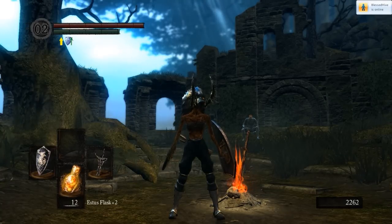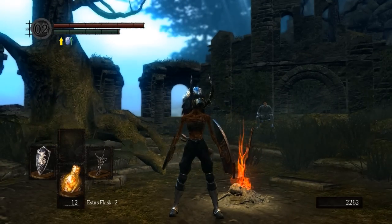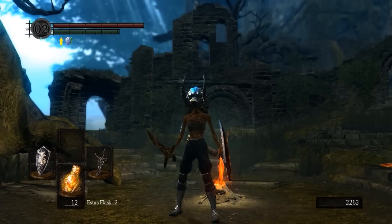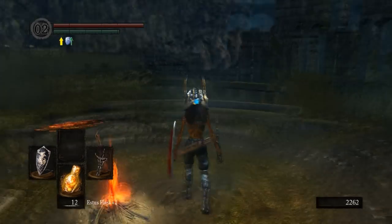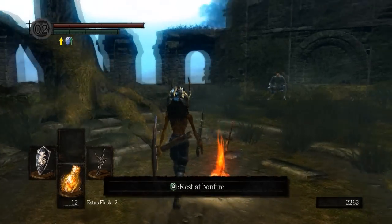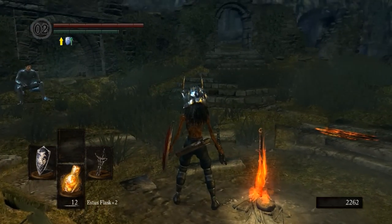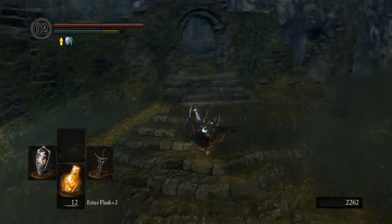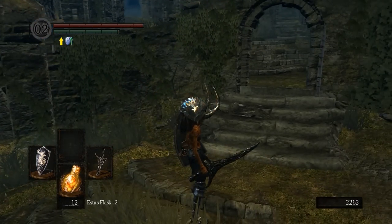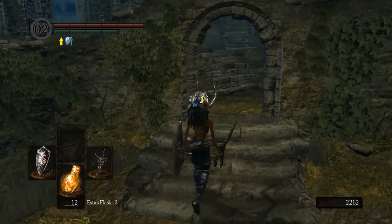Hello everyone, Sergeant 274 back with part 8 of my beginner's guide for new Dark Souls players. Last time we pretty much cleared out the chapel in the Undead Parish — we took out the Chandler, freed Lautrec, then pushed Lautrec off the edge of the cliff to get his ring, the Ring of Favor and Protection. We equipped that, then went back to the Undead Asylum to get the Black Knight Sword, which we were able to get.